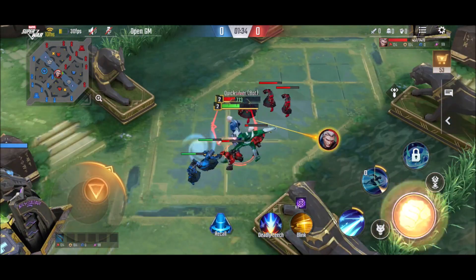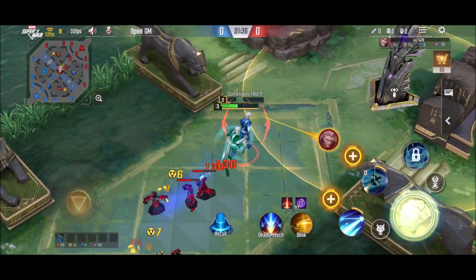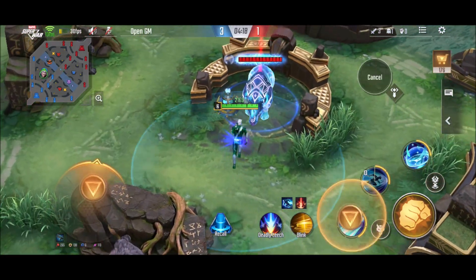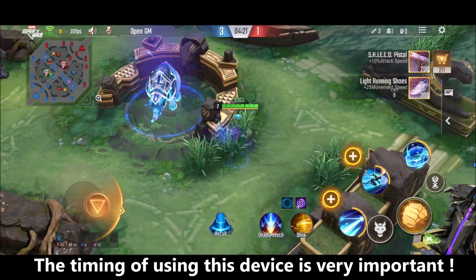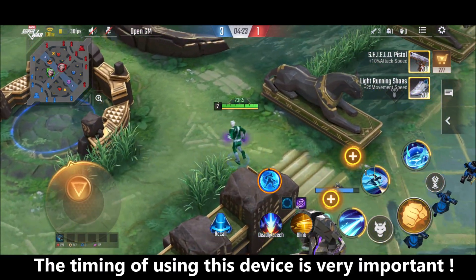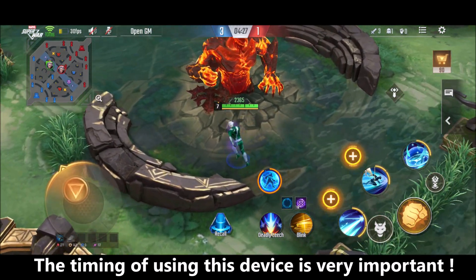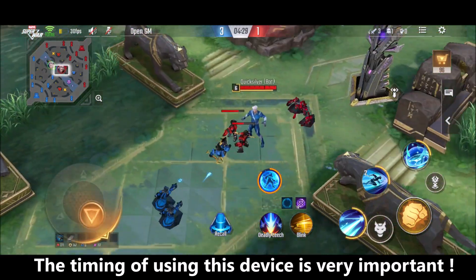This is the best device that you can get in the early game on your side. Now let's get to our second device — that is the shield device, which you can see in blue color.